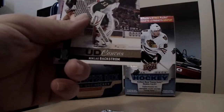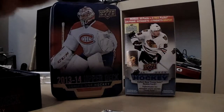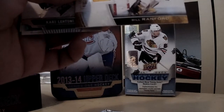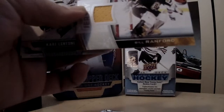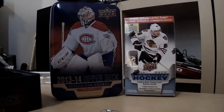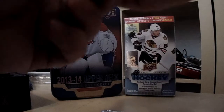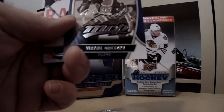Nickel Spectrum UD canvas. And we got a jersey card of Bill Ranford — not too bad. He won a Stanley Cup or two with the Edmonton Oilers, brings back memories of the 90s and 80s, always nice to pull an old school player jersey card. I also pulled a Mario Lemieux the other day but there was a little crease in the jersey window, so I'll contact Upper Deck about that. And in this one, very nice — the Great One himself, an MVP card of Wayne Gretzky.